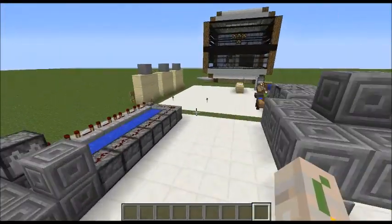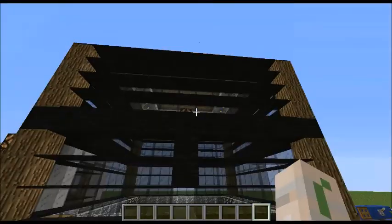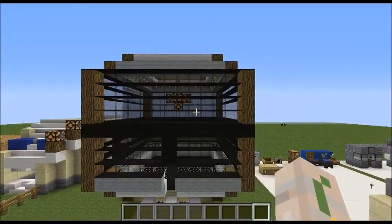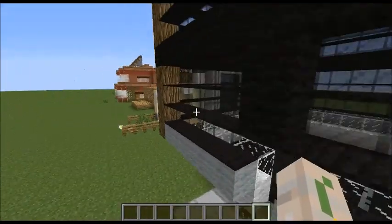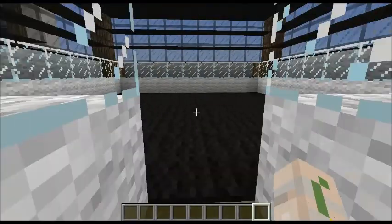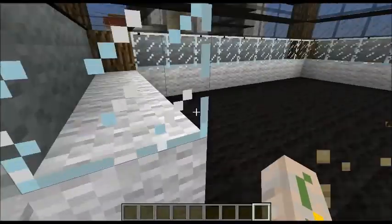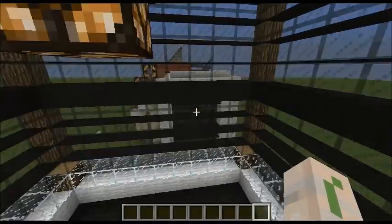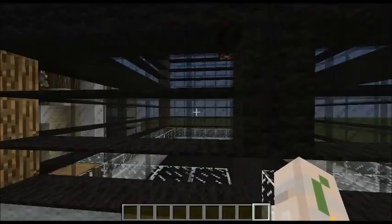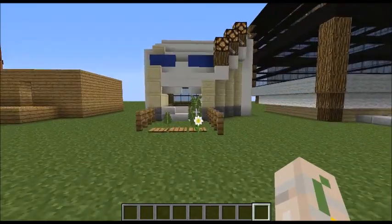Let me go show you some of my builds. This is the first one I did — just to play around with and try to make it look like a fishbowl but modern. As you can see, we've got carpets on the side with black stained glass, and we can go in over here. There's the top, there's the lighting — it's just a cool little build. I think it'll be cool if you're bored and want a project.